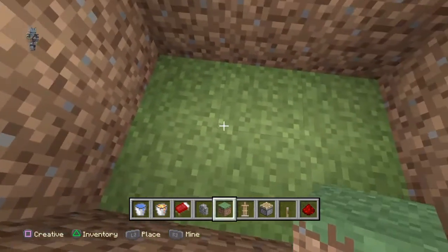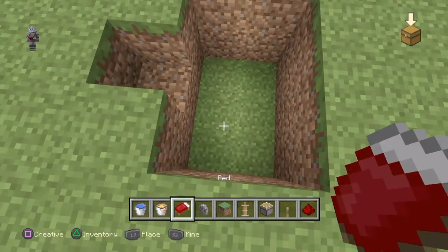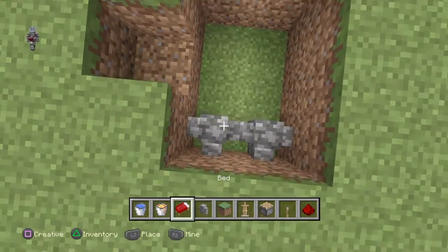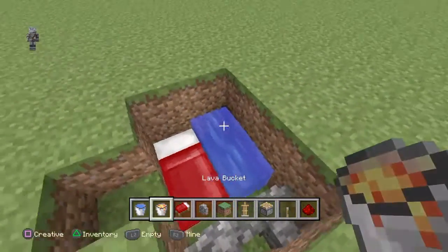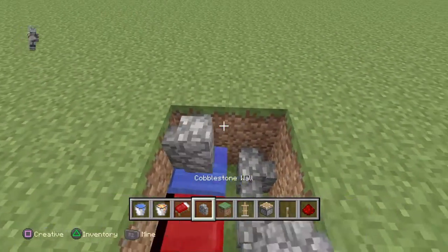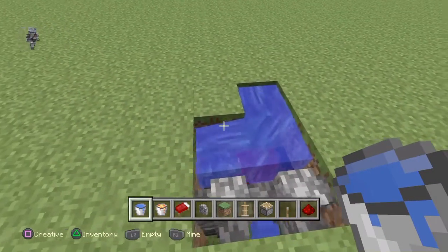And now just dig a hole, make it two by three, make sure it's two deep and also delete that block right there. Put cobblestone wall there, put a bed there and just make sure you put water there. That's the bottom part and now just put grass over those as you see, put cobblestone wall there and put some water there. Make sure it's going out and then going down that way.